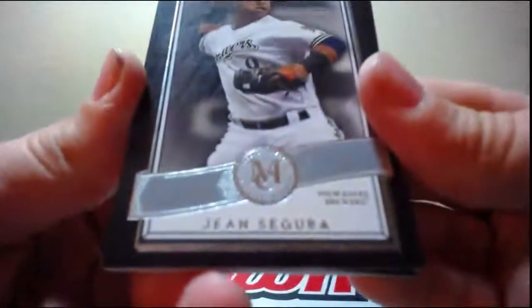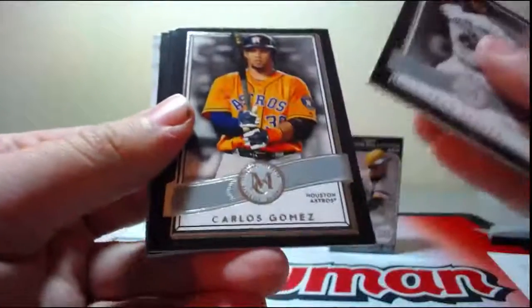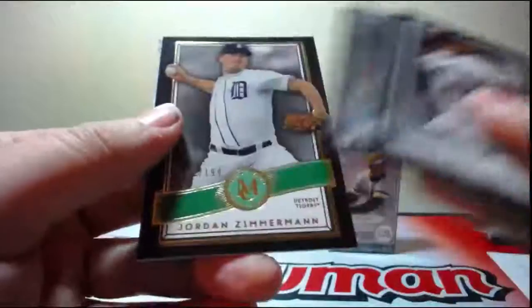Some base. Conforto rookie and a copper. Gene Segura copper. And this is going to be one of the sideways ones again - another National. It's Trea Turner for Baka Baka. Trea Turner out of 299 - rookie autograph, on card. So these should have two relics. Gene. We got Gene again. Carlos Gomez. Lindor.